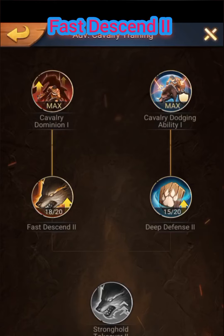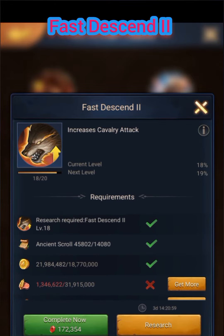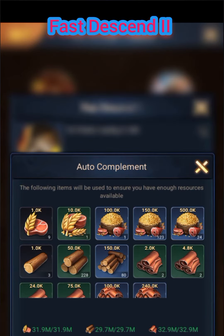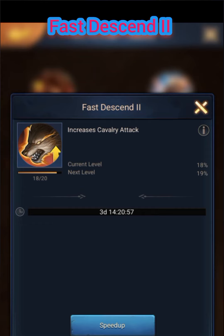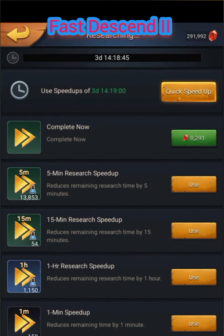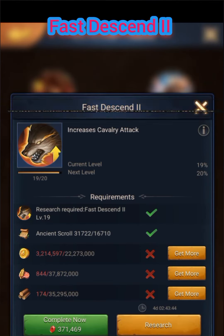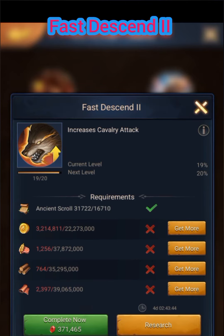I'm documenting how long it takes to unlock tier 10, and also helping viewers prepare their engine scrolls and resources needed. This week I upgraded level 19 and level 20 Fast Descent 2.